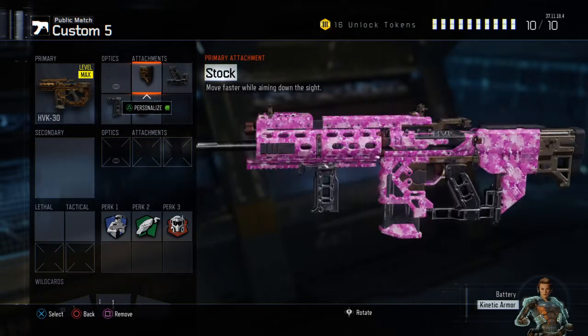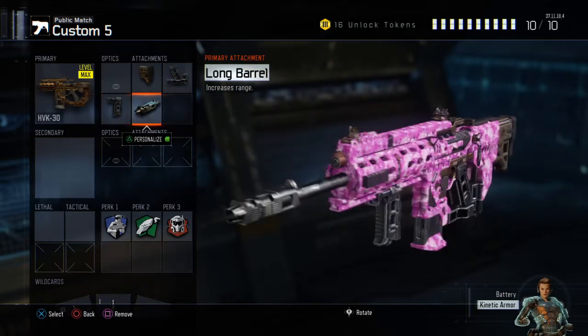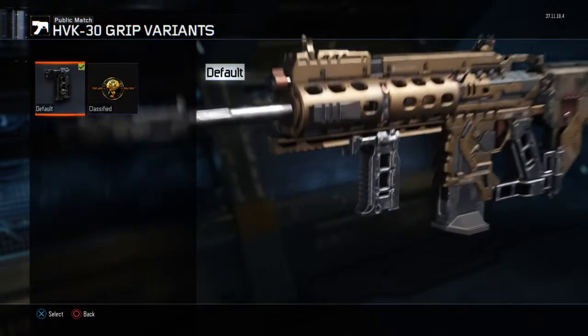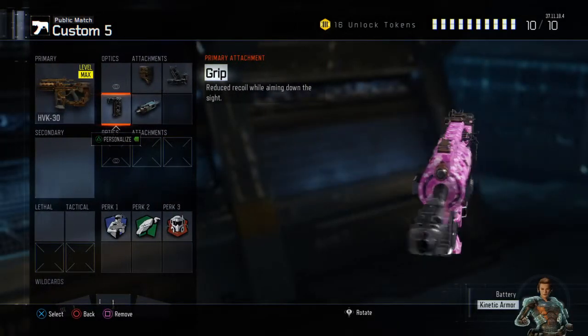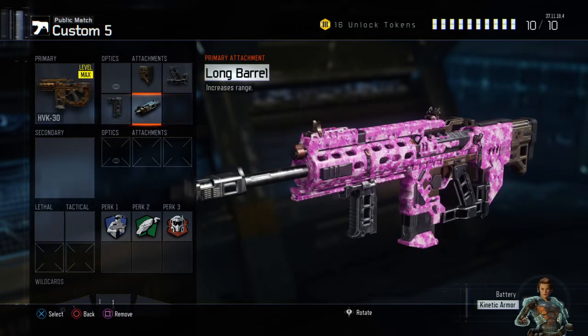We're not going to go with any optics. We're going to rock stock, quick draw, long barrel, and grip for the recoil, because this thing is pretty bad. They've just buffed the recoil on it but it's still pretty bad. Long barrel increases range and sometimes it can give you better damage at increased range.